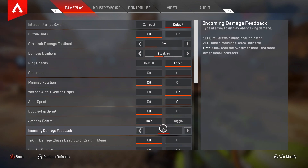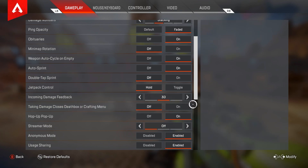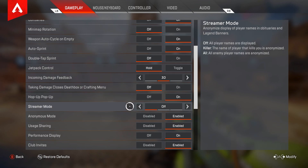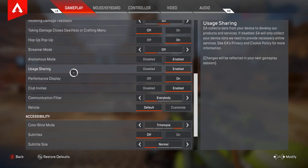For jetpack control if you're on Valkyrie you want to have that on hold. For incoming damage feedback you want to have that on 3D. For taking damage closing death box or crafting menu, 100% want to have that on off — this is probably one of the most important things in the game. For hop up pop-up you want to have that turned on. Shimmer mode you want to have turned off.